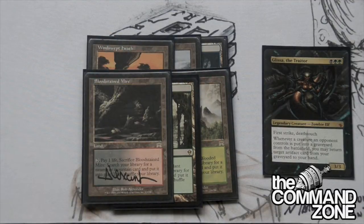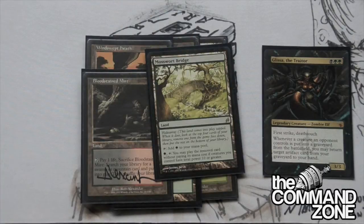After that we have some of the big lands. We've got Mosswort Bridge. Mosswort Bridge is pretty good in green, especially in a control deck. We're going to be able to pop out maybe a Mindslaver or a Ruinous Demon or something like that - something that costs a lot of mana we can surprise our opponents with. Mosswort Bridge is a pretty good inclusion in any deck.